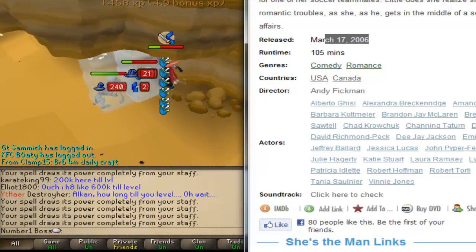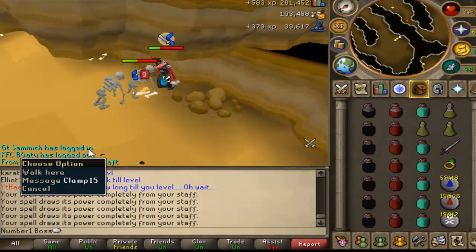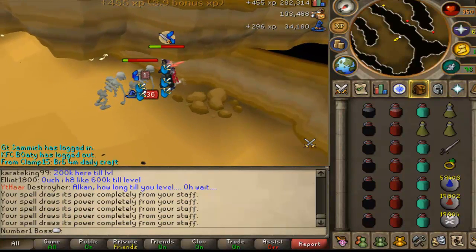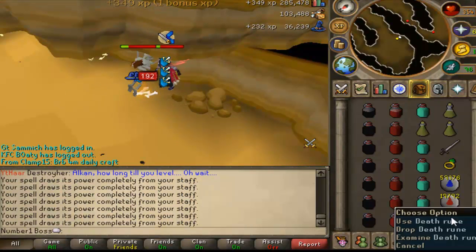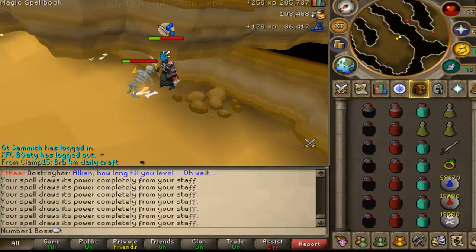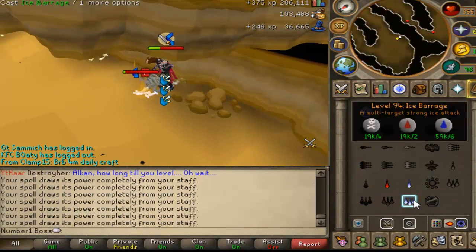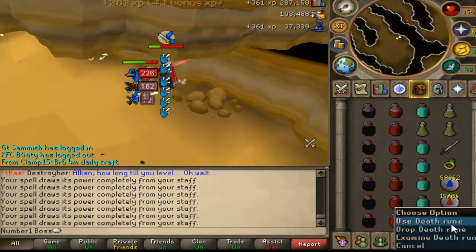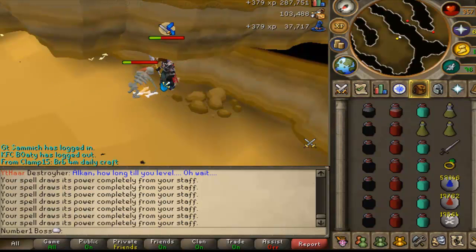It's not recording anything. Anyways, look at that nerd right there — four mil daily crap, what a nerd. I'm at 282k XP and it's 10:30. I brought 20,000 of these runes each. You use more bloods than you do deaths but yeah, I'm gonna see how long it lasts — that's 5,000 casts. Will I stay here for longer than 5,000 casts? I should've brought more death runes.